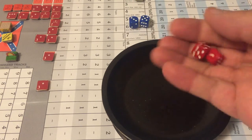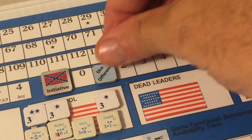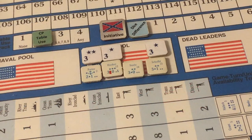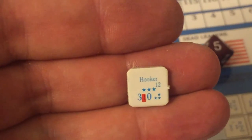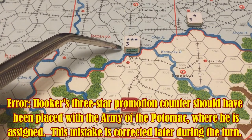Rolling for initiative: Union rolls eight, Confederates roll nine — Confederates win by one but have nothing to do. The Union has one dice difference point and spends it to pick a leader to join the Army of the Cumberland — rolling one die, the randomly selected leader is Joseph Hooker, placed in New Albany, Indiana, as a subordinate leader under the unnamed three-star general.